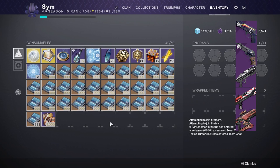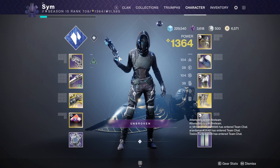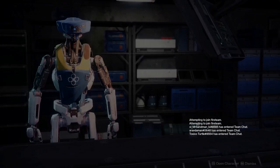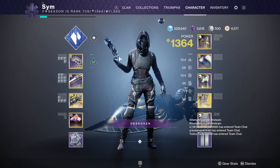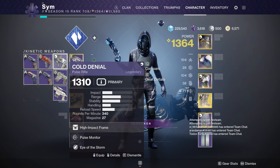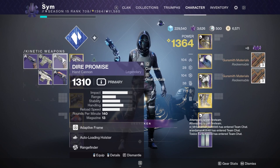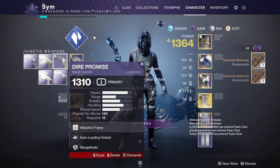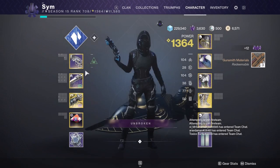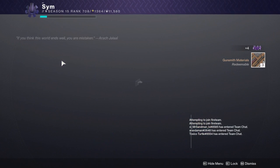Let's get into it. We are back, though not with a full inventory — I did fill my postmaster up first. Looking at the rolls we got: not really looking for Cold Denial or Lethal Action, Dire Promise yeah, but a lot of holster and rangefinder. I do want a good Scathelock for PvE though.